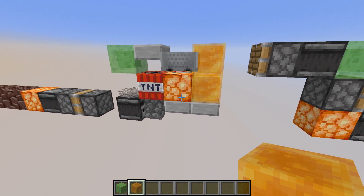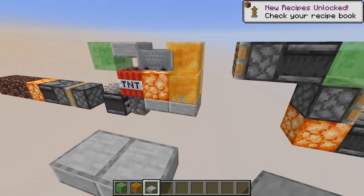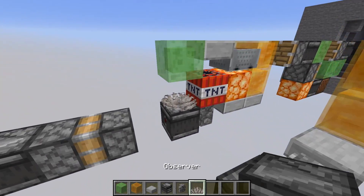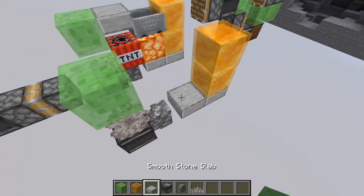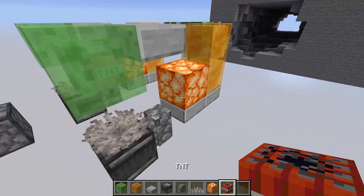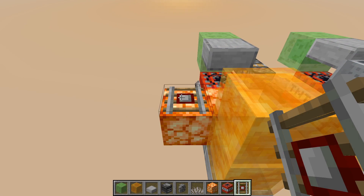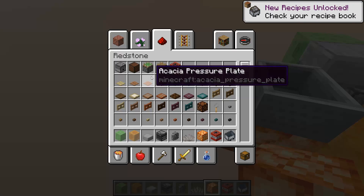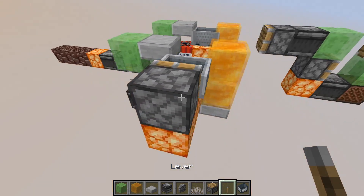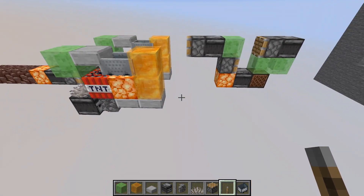The only hard part about building the TNT duper, if you've never done it before, is the way you place the minecart — not the actual TNT. You build it like this, place the TNT here, but you do not place the rail and the minecart here. You place the rail on some block beside it, take a piston and some way to activate that piston, and push it in. That way the TNT will not explode. That's the only hard part about building this thing.